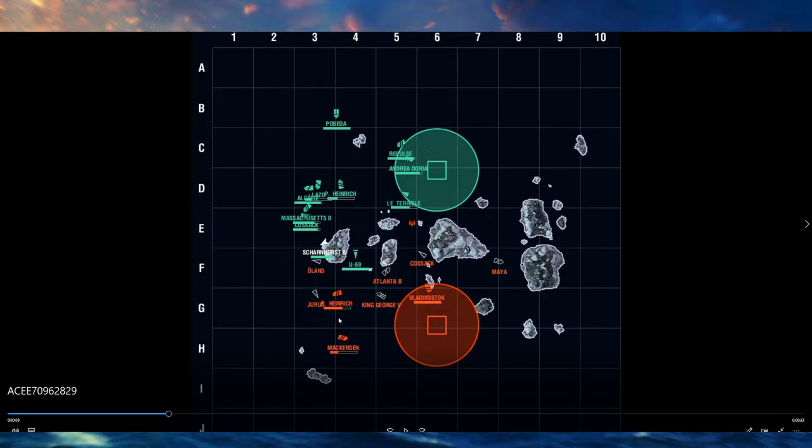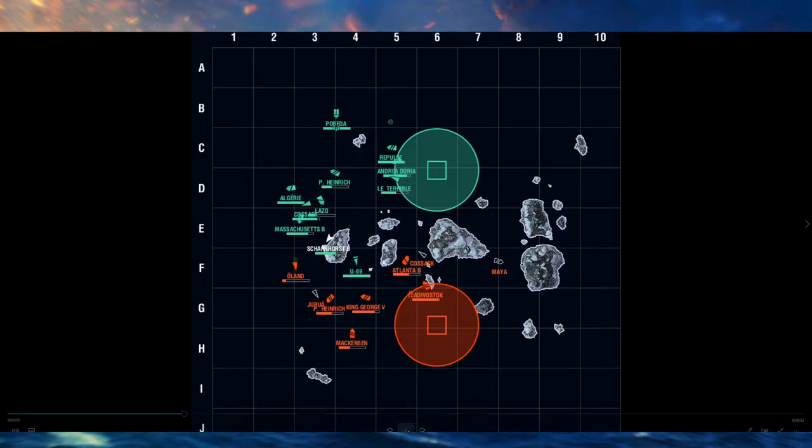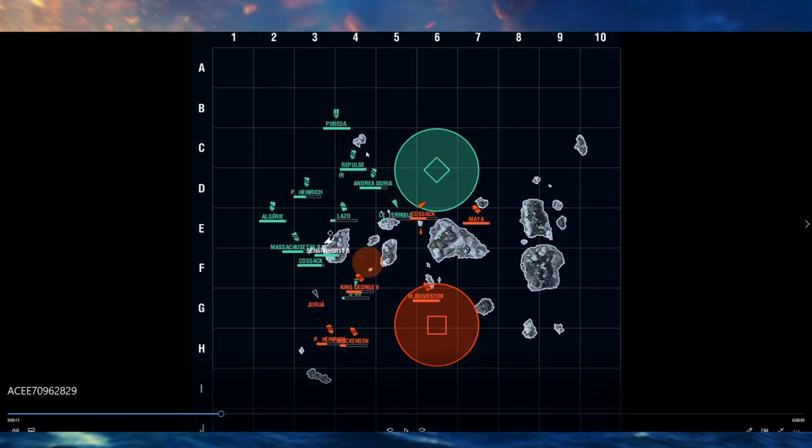Instead they drove across the map and are now broadside to tier 8 battleships, tier 7 battleships, a Cossack, and the Atlanta is in a good position to spam HE. The enemy carrier sees nothing but food on the 5-9 line. The Latarib is trying to help defend. The enemy Cossack's in the cap, the Maya's almost in the cap, and our team is continuing to push. A Cossack, Massachusetts, Algerie, Heinrich, and Lasso could in theory knock these four ships out and come back to defend our cap, but of course they do not do that.